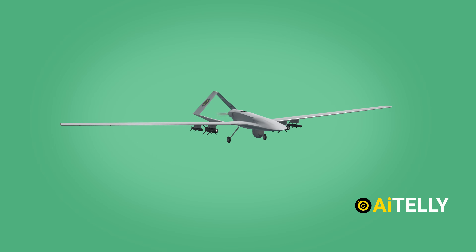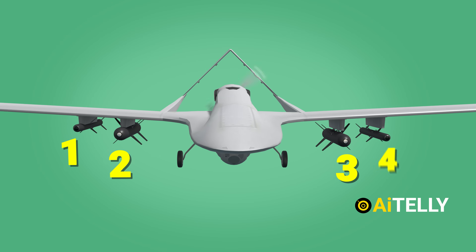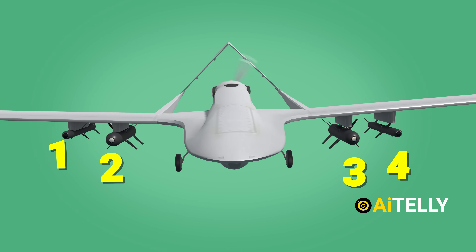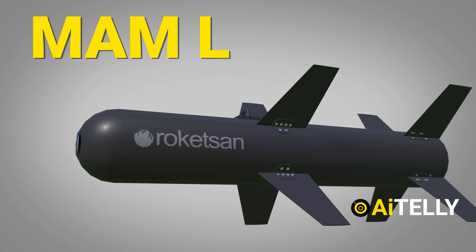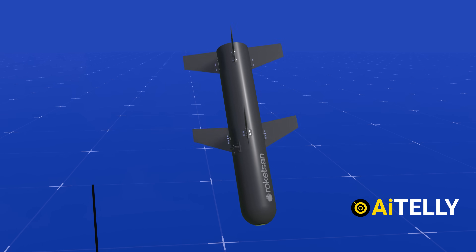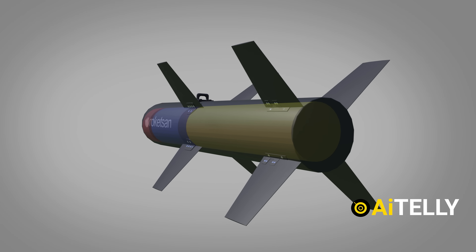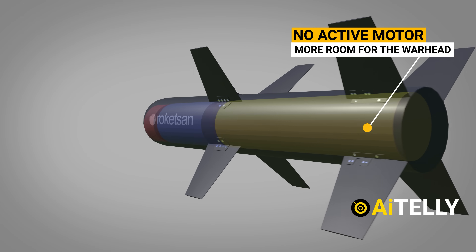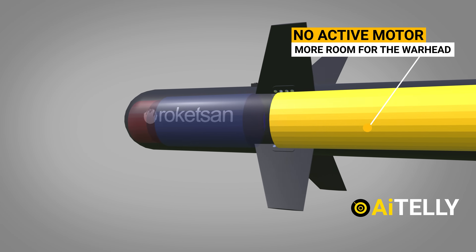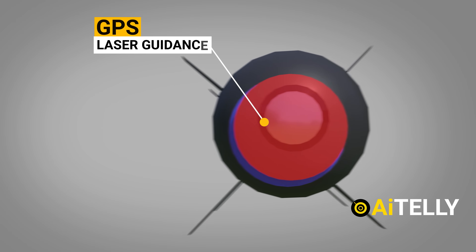Step number four: let us look at its weapon system. It can carry four GPS or laser-guided bombs. The MAM-L is a laser-guided bomb with a range of 15 kilometers, used against main battle tanks and heavily armored vehicles. These munitions have no active motor to propel them, which gives more room for the warhead as they rely on GPS as well as laser guidance by the TB-3 UAV.